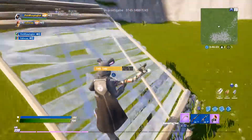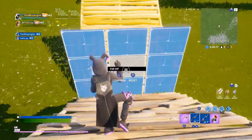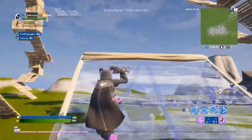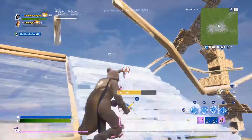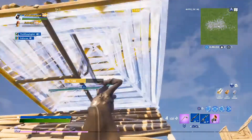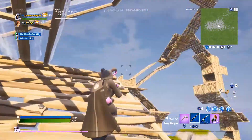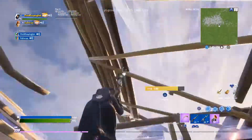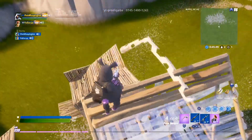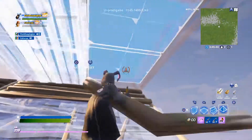Basically, if someone asks if you can do a high ground retake and you can't, this is how I'm gonna teach you. You're gonna go over here and crank some 90s, go to the side, then edit — hold it and it looks something like this. You're gonna edit like that, then jump like that. You can even have a cone placed so you don't have to build the extra piece. Then crank, land, and shoot them.